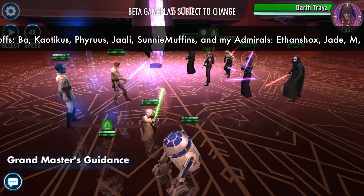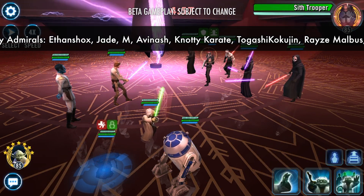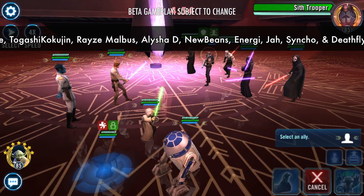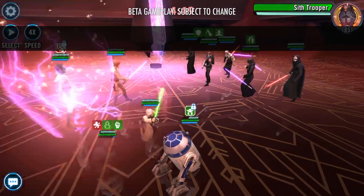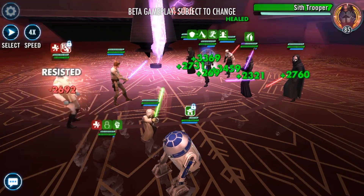First we're going to take a look at an arena battle against a Darth Treya Sith squad with a Grand Master Yoda lead. Then we'll look at the kit changes, talk about the Sith raid team, go over the zeta priority order, and take a look at the gameplay.